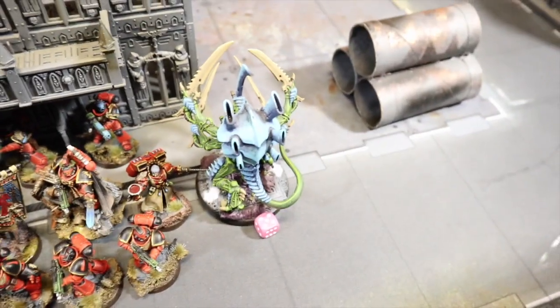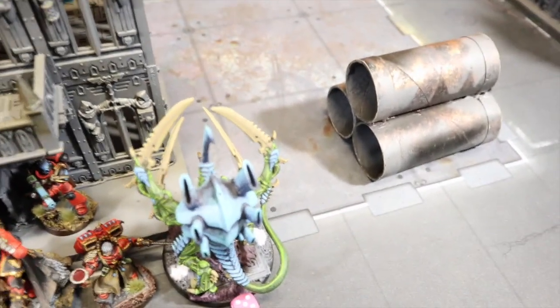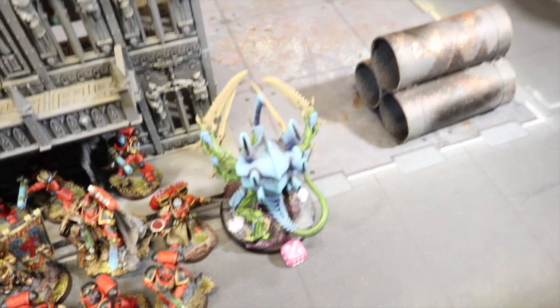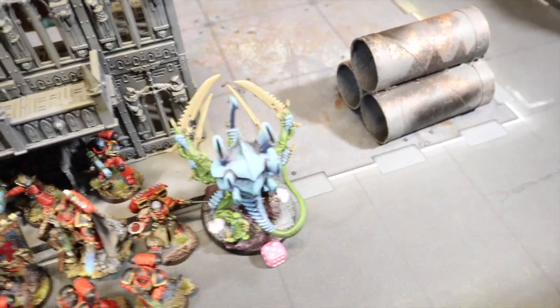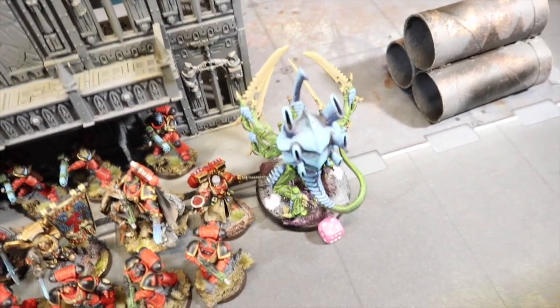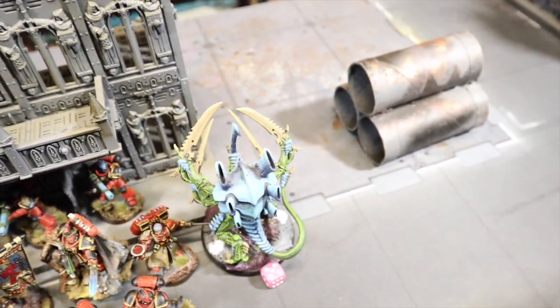The big venom cannons — the Hive Tyrant's and three Carnifexes' — combined to take about nine wounds off the big Redemptor Dreadnought. Then the Swarmlord charged in and killed the Dreadnought, though he didn't roll great. He paid for Adrenaline Surge to fight again and finished it off. I had Shield of Sanguinius on the Dreadnought which helped it survive a bit longer.